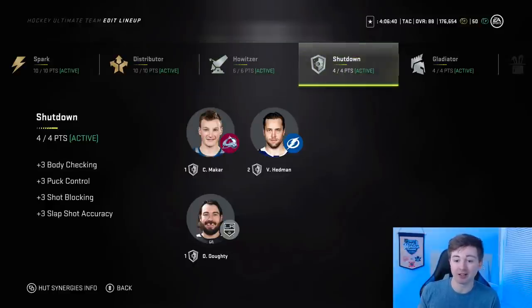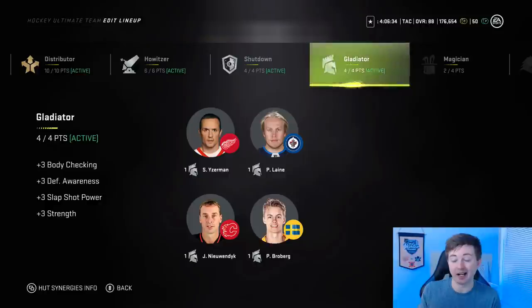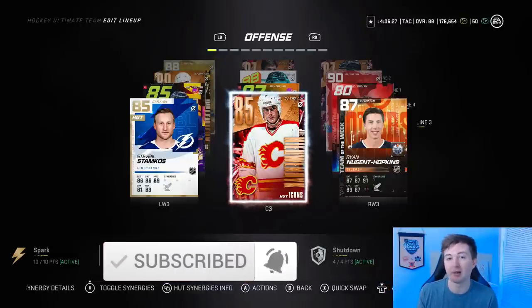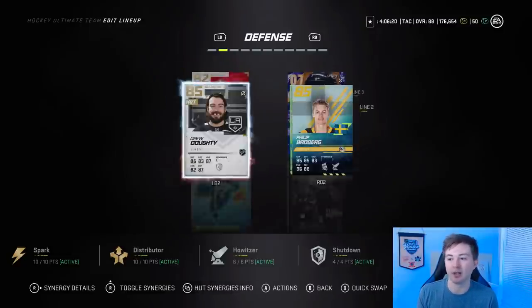Shutdown I got on these three defensemen — just makes them all such better defensemen: body check, puck control, shot block, slap shot accuracy. And then Gladiar was one I kind of just ended up getting. I've been lining Nuyendyk and Broberg. I actually got Nuyendyk from just like the 85 icon pack — was hoping for McInnis and going to go towards a Magician synergy, but didn't get him. Nuyendyk actually ended up working out pretty well.